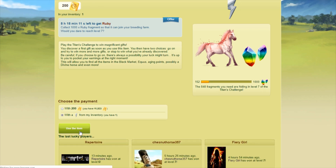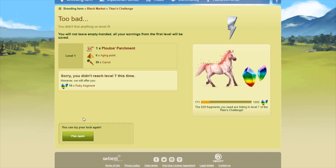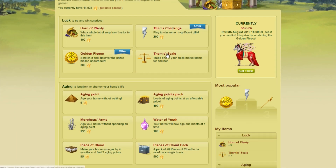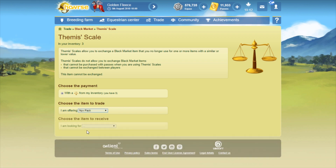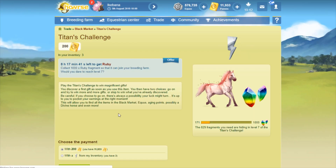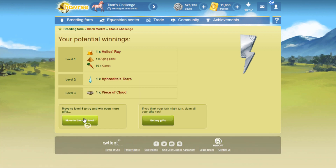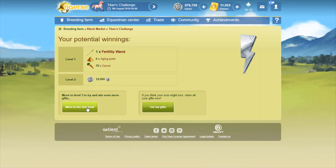Then a couple more times when I did see I had won those, I went ahead and claimed it — because you're essentially getting that Titan's Challenge back for free. But there were still a few times after that when I remembered and still skipped over the Titan's Challenge. I think it was because a few of those times I had won it on level five or six and thought if I'm already this high, maybe going one or two more levels I can get Ruby. Unfortunately that didn't happen.